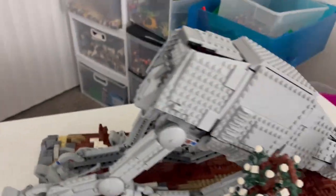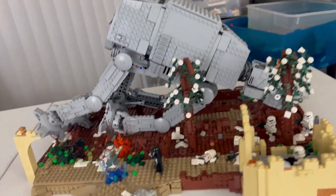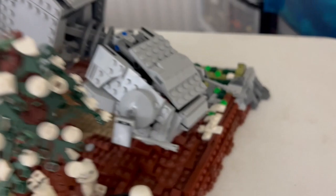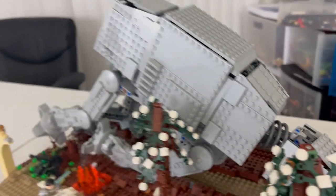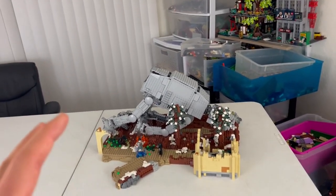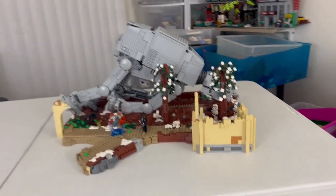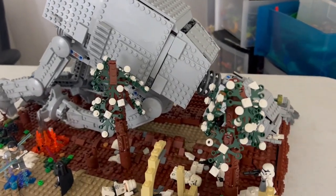Moving on to the AT-AT — I tried to make it look like it was falling, because of course an AT-AT Walker is no problem for Starkiller. As he's brought it down, it's dragged its head all the way through and eventually stopped, as you can see, in this pile of mud. It is in the falling motion. I felt like if it was on the floor completely it would have really dragged the tension of the MOC down, but if it was in the process of falling it would look so much better — and I think I was right about that. It looks great and I love it.